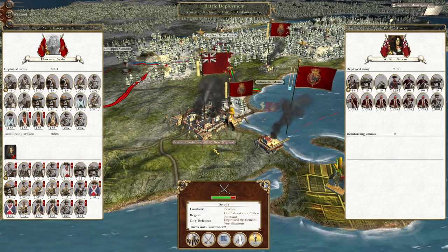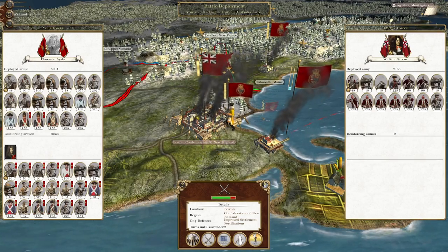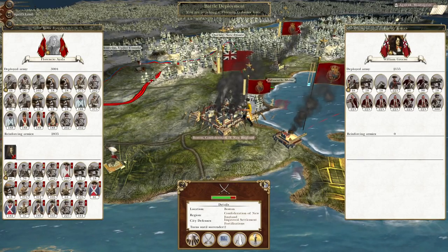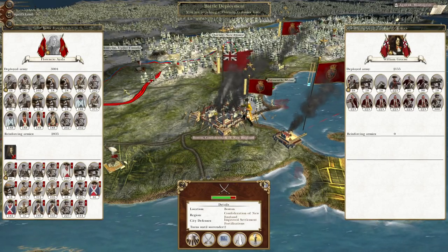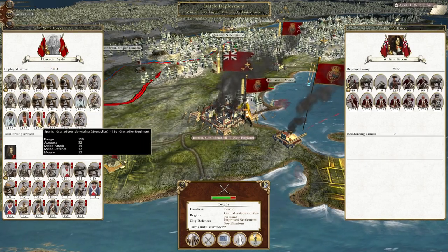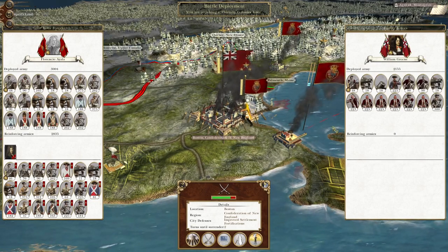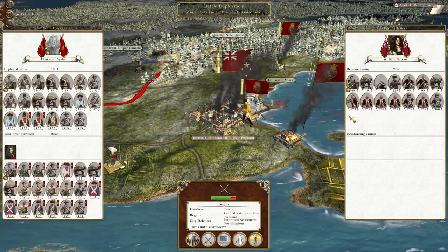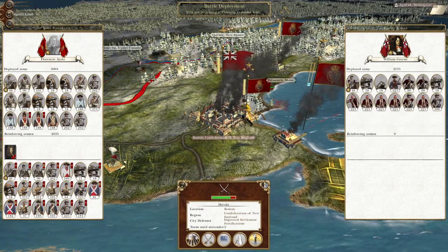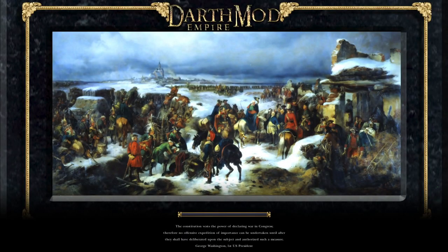What's up guys? This is TheRoverman and I am back to bring you the next episode of my Empire Total War Let's Play as the Spanish Empire. In this episode we have begun our landing against the 13 colonies, expanding Spanish influence in the Americas. This force under Florencio Ayala, a brand new force that is pretty unbloodied, has landed to take the city of Boston away from William Green and his mixed force of colonial troops and indigenous irregulars. Let's crack on, attack the city and bring it into the Empire.